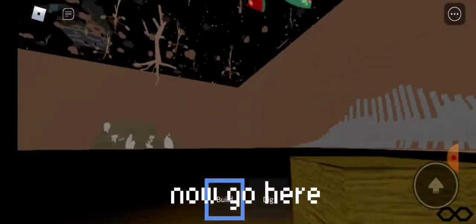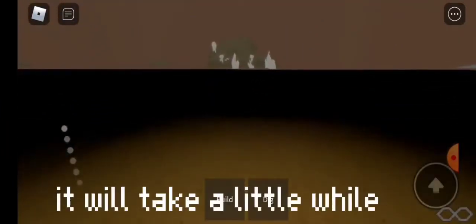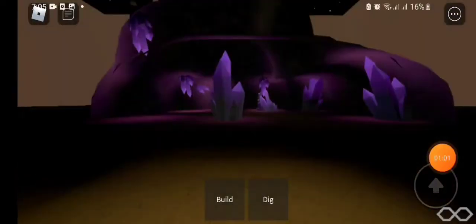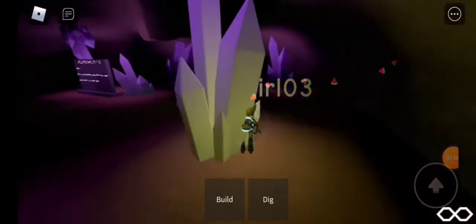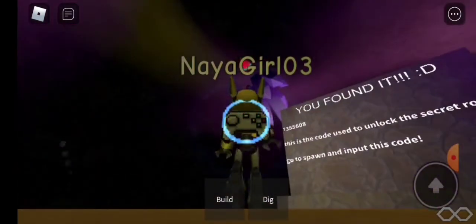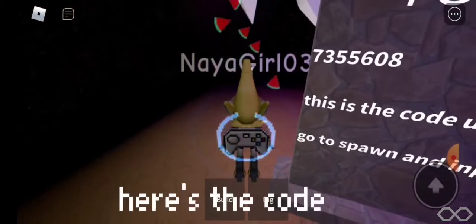Now go here. It will take a little while. Walk in the room, then go to this sign. Here's the code.